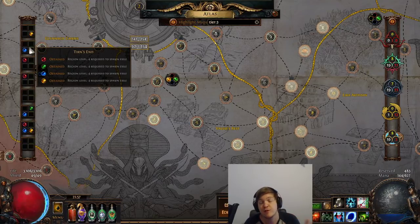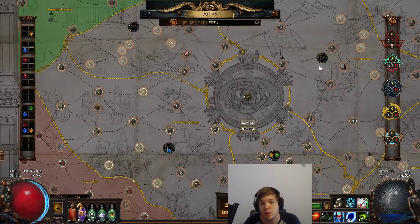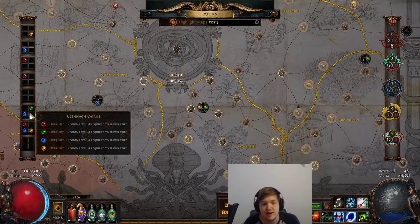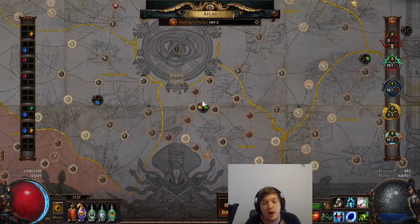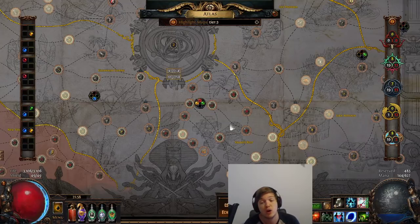This process continues for the third round of watch stones, taking you up to 12, and the last round taking you up to 16. When you reach the third set, start socketing more watch stones into additional areas to unlock red maps. Keep that tier curve ramping up nicely. One critical point: maps you run must be tier-appropriate. You cannot spawn red-level Conqueror influence by running white maps in that area — the correct tier applies both to triggering the influence and to the three maps needed to activate the Conqueror fight.